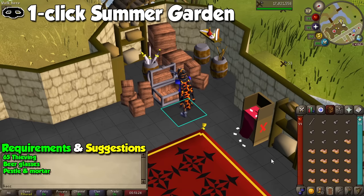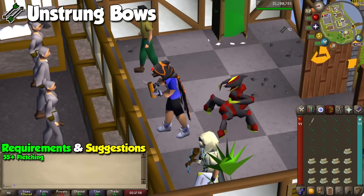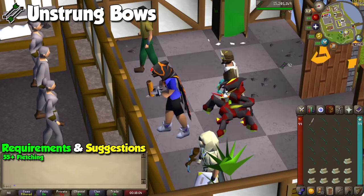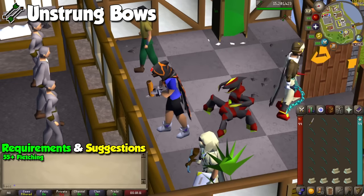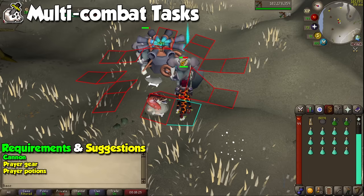One of the most iconic AFK skills is fletching, because quite frankly the entire process from 1 to 99 can be done at a bank without paying too much attention. All you need is a knife and logs in your inventory, and make the best longbow you are able to fletch according to your level. Shortbows won't be profitable, which is why I always recommend sticking to maple, yew, and magic longbows. This requires around 5 clicks per cycle and will make you some decent cash without effort.